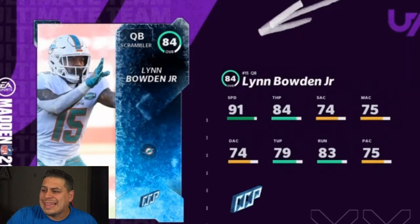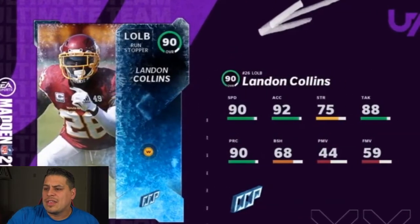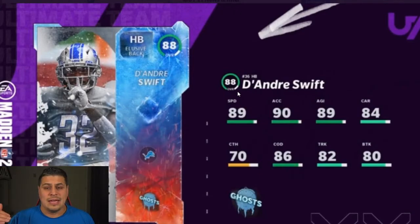You're going to need a Lynn Boater Jr. as a quarterback — he's a Dolphin with 91 speed, not bad. You're going to need a Big Ben punter — Big Ben has punted before, 83 kick power, not bad. Then you have Landon Collins as left outside linebacker, a card that at one time was pretty good. And then you have wide receiver Adoree Jackson at 93 with 94 speed, who is going to be the expensive card to get to complete the Calvin Johnson out-of-position free safety.